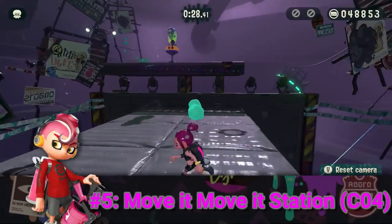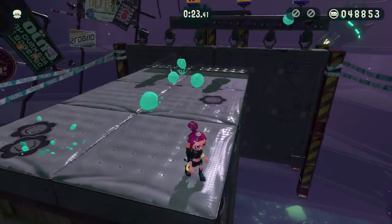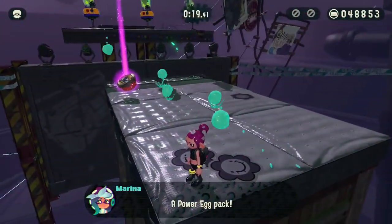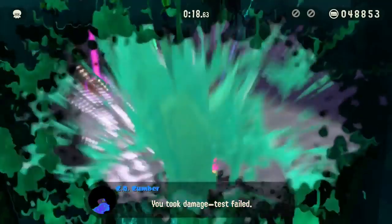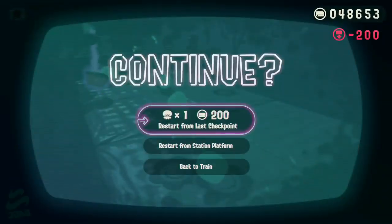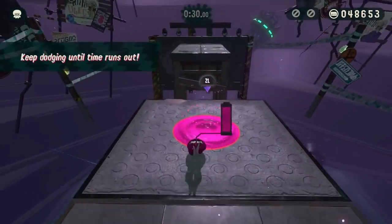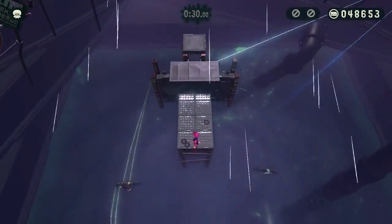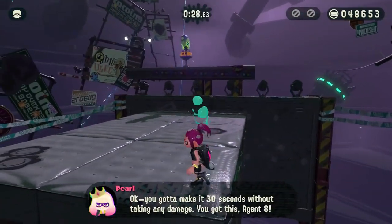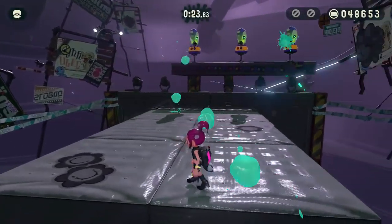And here we have the Move It Move It Station, which is probably the most rage-inducing level on this list, despite not being the hardest. In this challenge, you're forced to dodge all attacks from enemies for 30 seconds straight — if you get hit even once, it's game over and you're forced to pay the entry fee again if you want to continue. While 30 seconds may not sound like a long time, it really is when you're forced to dodge the fire of 3 Octotroopers and an Octosniper at the same time. This level gave so many streamers so much trouble, and for good reason. It's pretty hard to figure out the pattern in which you need to dodge, and even when you figure it out, it's easy to slip up and accidentally get hit.